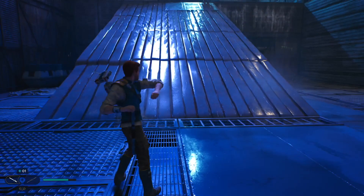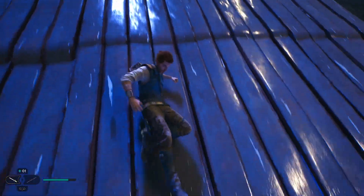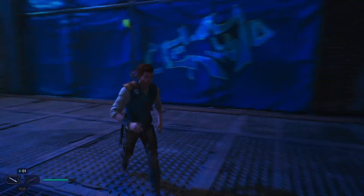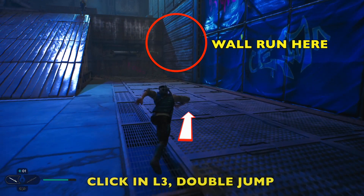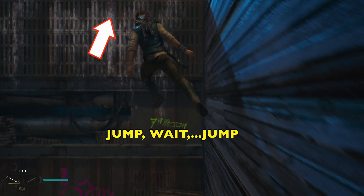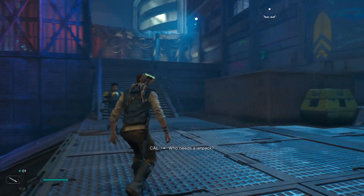Let me go ahead and pull up the map so we can make sure we're all on the same page. As you can see, when we go up the ramp, we just slide down. So we need to get around it. The best thing you can do is sort of run back here, give yourself some space, and then aim towards this wall on the right. Go ahead and click in that left stick, and then when we get to the wall, double jump to get as high as you can. Run across, then jump, wait a beat, and then jump again, so that Cal will grab onto the ledge and pull himself up.